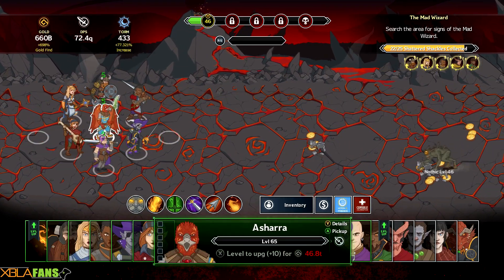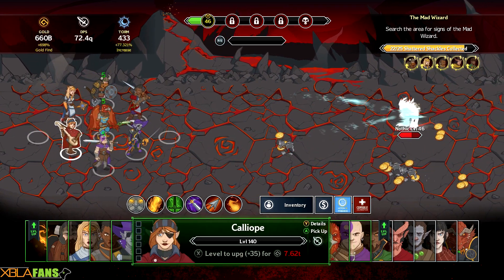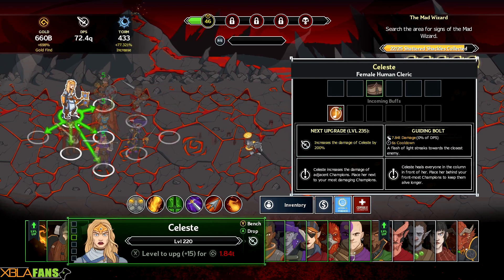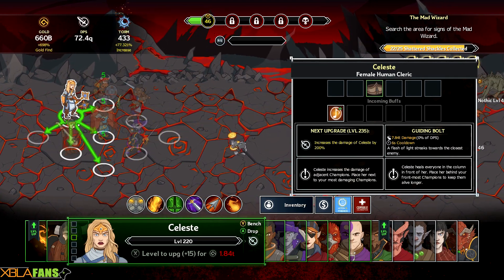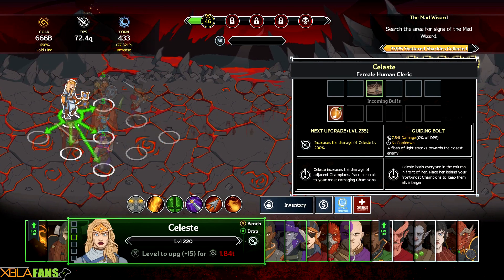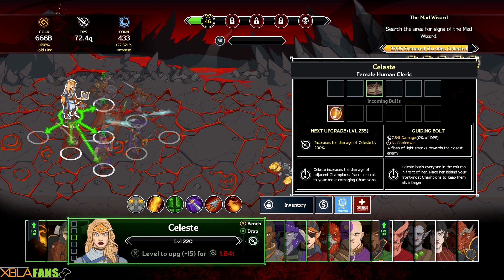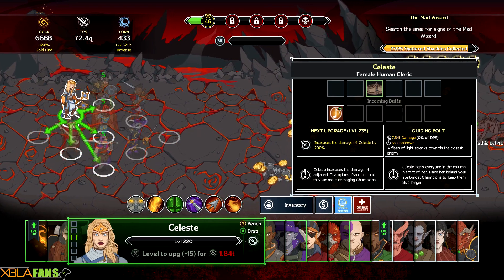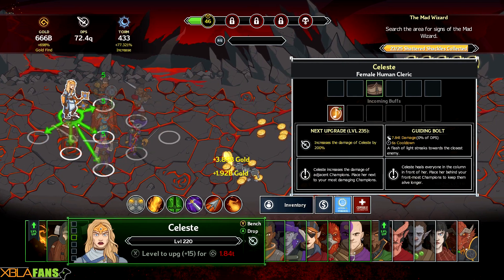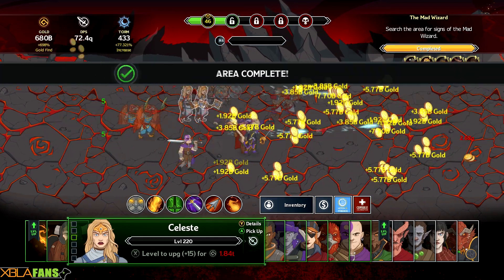One thing this game does that I really like: if I hit A, it shows green lines where people are getting buffs from that character, or where she is imparting buffs. So this character is actually increasing everyone's damage by 200%, but as you see in the bottom left it says 'increased damage of adjacent champions.' That's a fun little piece of strategy where your positioning is very important.